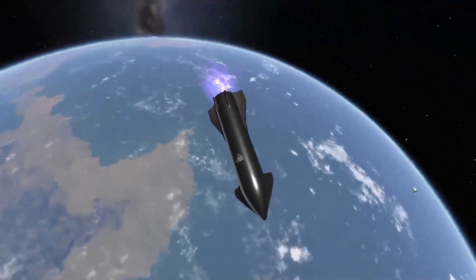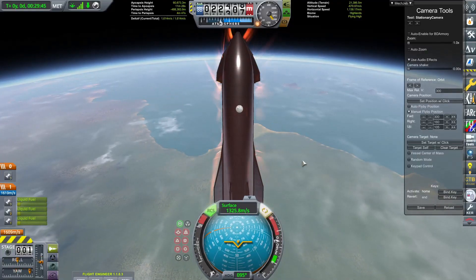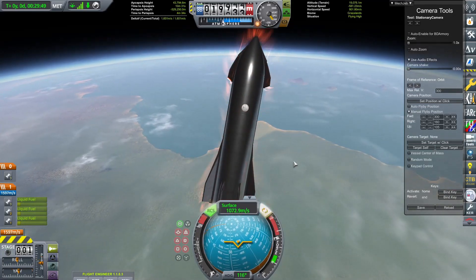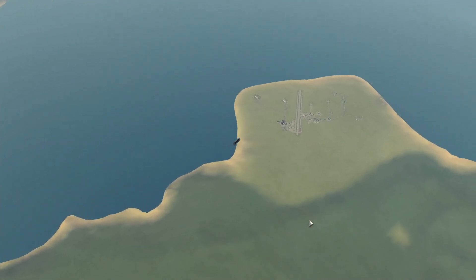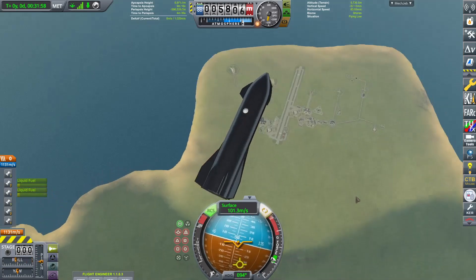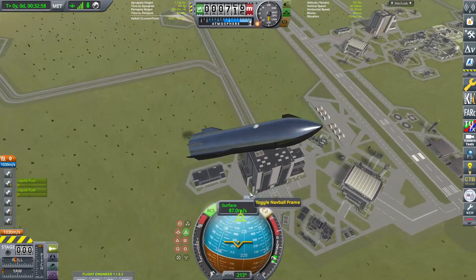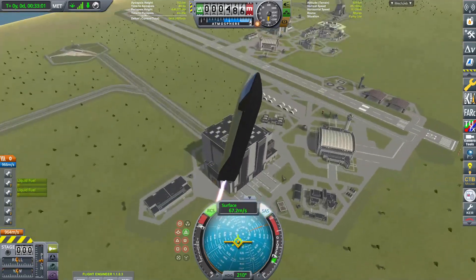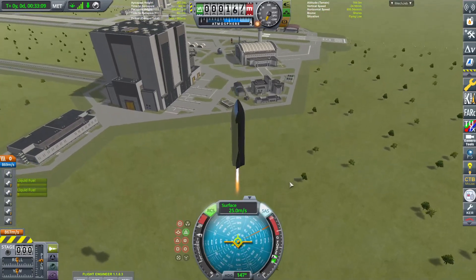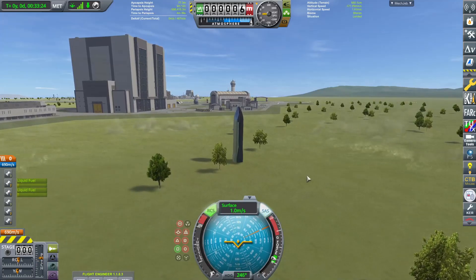I undock the tanker and prepare for re-entry. This is honestly the hardest part of the mission — I must successfully control Starship all the way through re-entry and do the belly flop. Luckily I survive re-entry and glide over to the KSC. I make sure I slow down as much as possible so I can be accurate. Once I reach 1 km above the KSC, I relight the Raptor engines and point retrograde. I touch down on the ground SN10 style — what a landing.